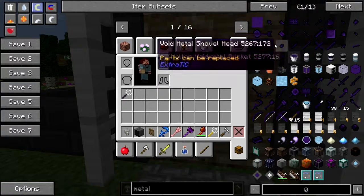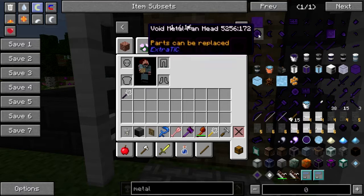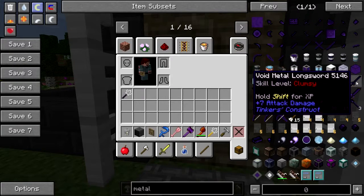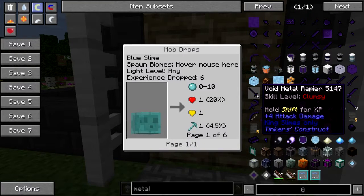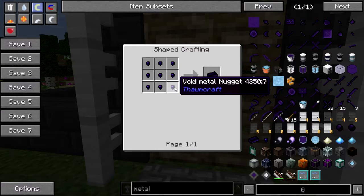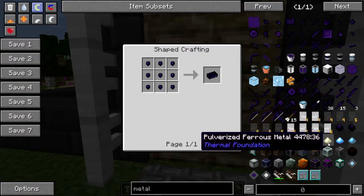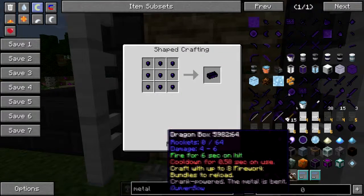Void metal — what the hell is void metal? Let me check just for fun... is there no recipe for void metal? Oh, here it is — void metal nugget... not as such. It's Thaumcraft stuff, so we're going to leave that alone.